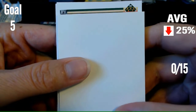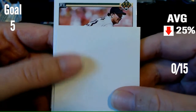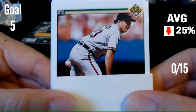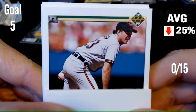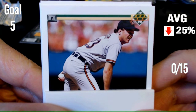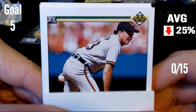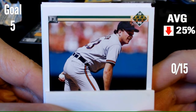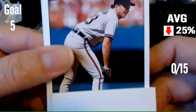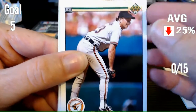Next card. Another pitcher, this time the Orioles. You can see a little bit of his jersey — looks like number 23. Can you name that pitcher? I'm going to say Bryan Anderson — for some reason that name pops into my head. It is Kevin Hickey. So not even a Bryan or an Anderson.